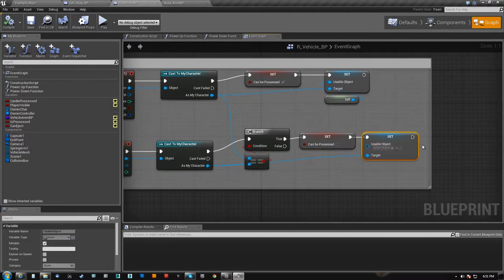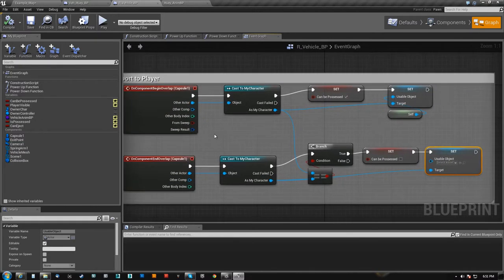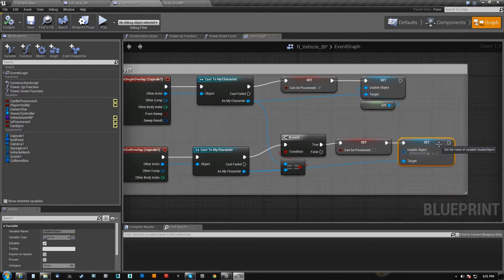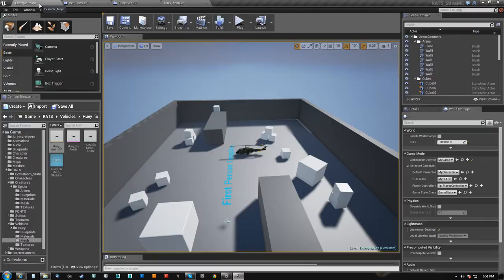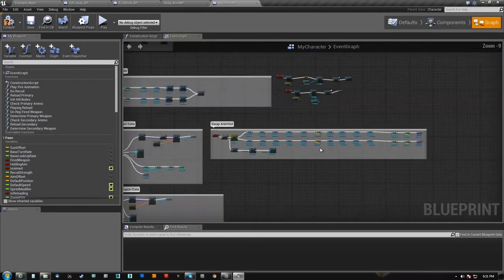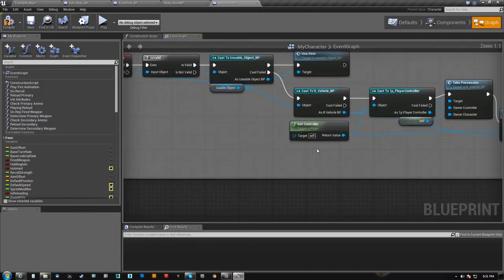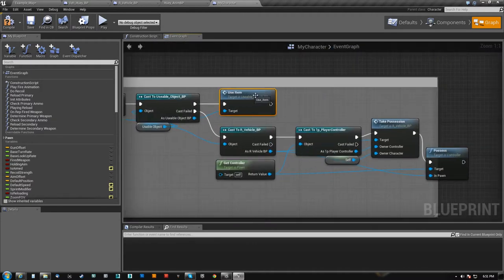Possessed off — set the usable target here to nothing. I do have other types of usable objects such as switches, lights, and doors. This all falls under the usable object category. Basically what happens is on my character it's either an item, a usable object, or it's a vehicle.